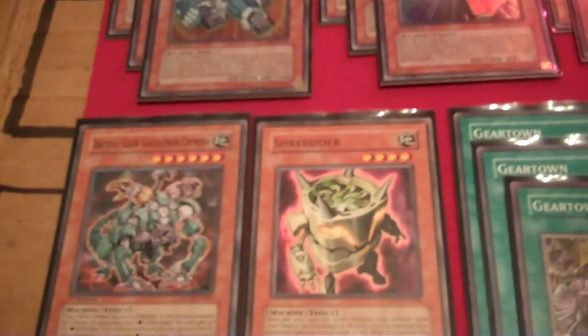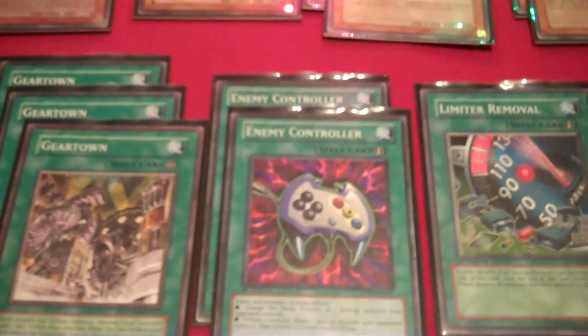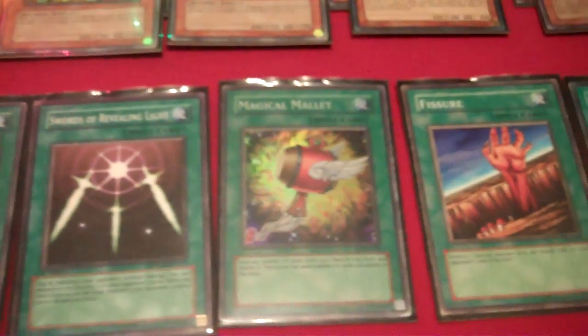Shredder's actually kind of handy. It gets for the level fours, sevens, eights, and sixes. How does it do that? It tosses a four, eight, seven, or six. Three Geartown, two Enemy Controller - be surprised on that thing. Limiter Removal, Swords, Mallet for crap hands, Fissure, and Mage Power.